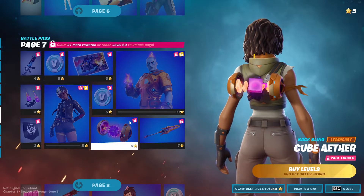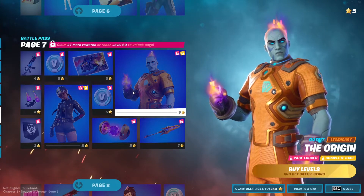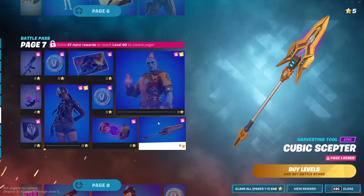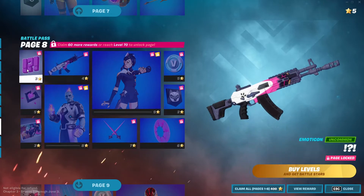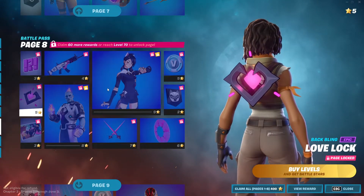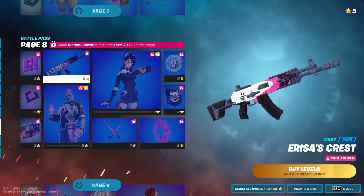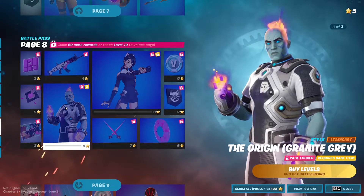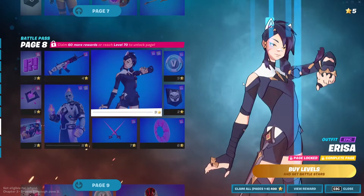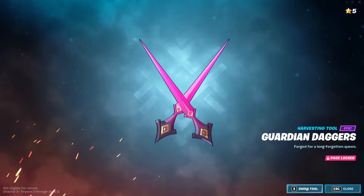We got 100 V-Bucks, the Cube Aether back bling — I can't wait to run that. Then there's The Origin. A lot of people speculated it was going to be Donald Mustard — what a missed opportunity — but it's still a pretty cool skin. We got the Cubic Scepter, which looks really cool. Page eight has a love-lock back bling with a cell-shaded effect — I love when Fortnite makes these type of skins. Hunter Returns emote, Azura's Crest wrap, Origin in Granite Gray, and Ezria — this skin actually reminds me of something from Genshin Impact. We got the Guardian's Daggers pickaxe — let's see how it looks when you swing.